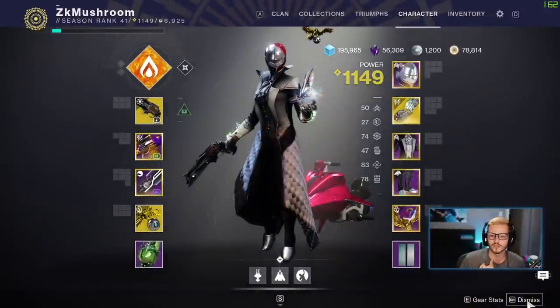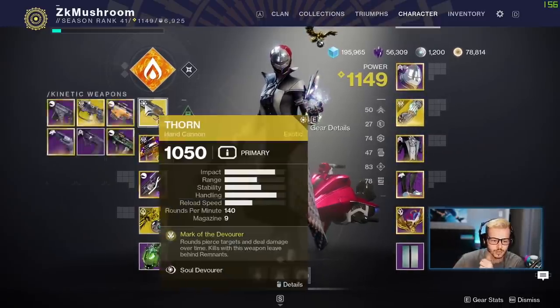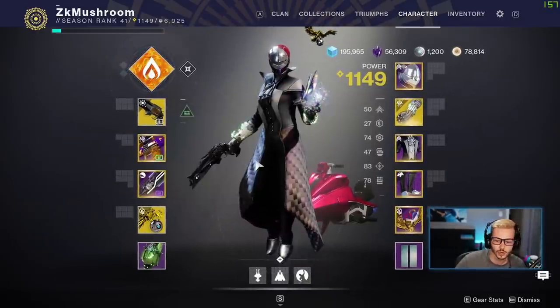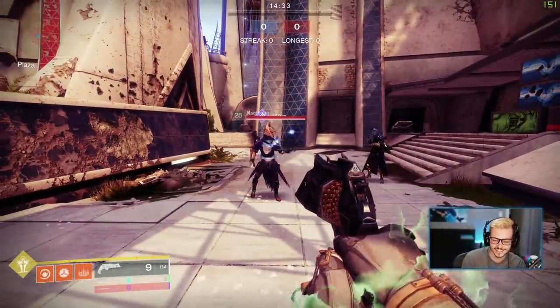These are really good for PvE. In PvP they can be good too — you can one-shot with Nova Warp and all that stuff. I'm going to show some clips after. We're going to use top tree Dawn. Let's do some testing. We're going to test it in PvP right now — the brand new gauntlets, look at this, they're glowing.